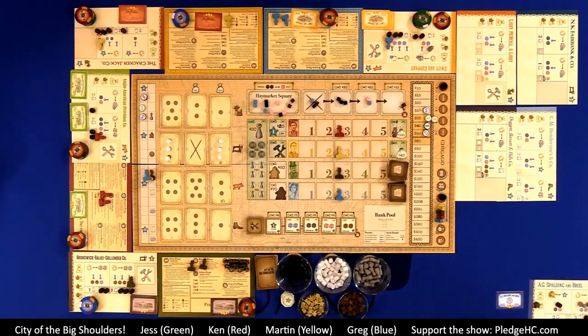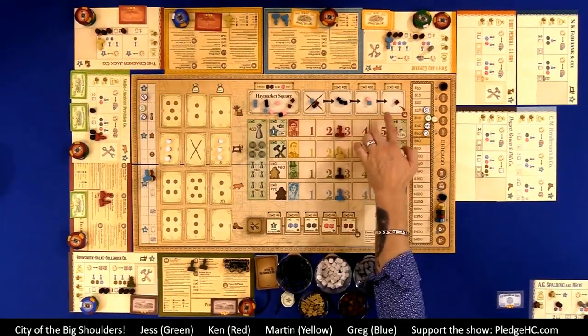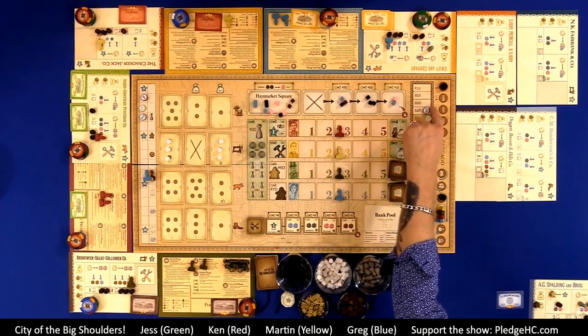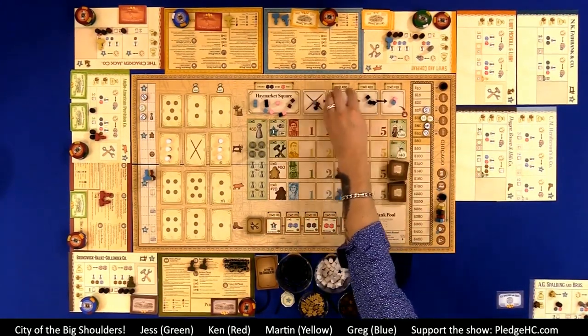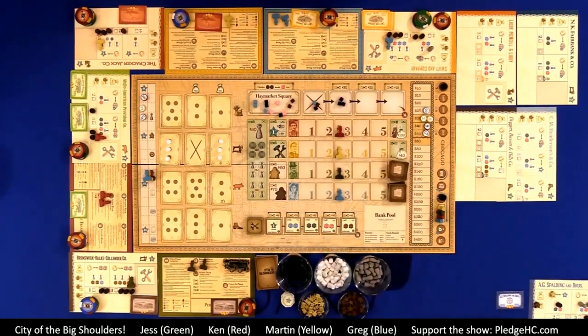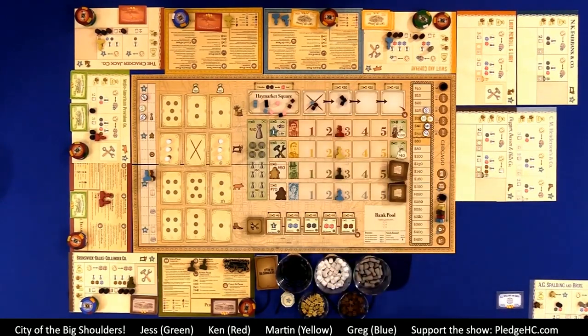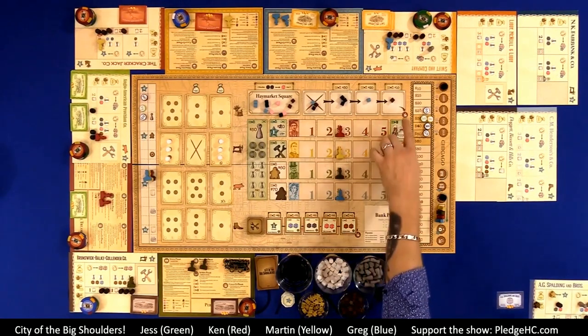Any questions on adjusting the share value? After the company operates, we refill the resource market. If any of the three market slots are empty, they shift over and we draw from the bag to refill based on the number shown below the current decade — either three, four, five, or six resources. Only empty slots get refilled; if nothing is empty, nothing gets refilled. Strategy tip: don't rely on the markets entirely. There will be buildings that produce resources as well as capital assets, so look to use those if you're not first or second in appeal order.